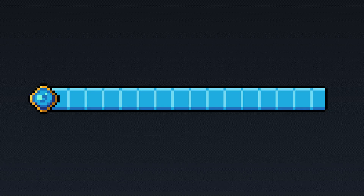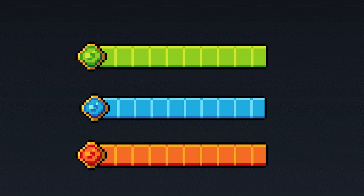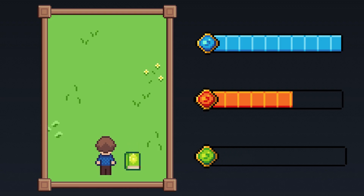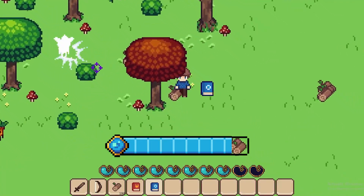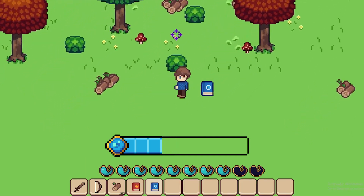To help mitigate this, we can shrink the mana bar, splitting it in three so that each element has its own separate mana. Now using a fire spell only uses up fire mana, while a nature spell only uses nature mana. This way, if you're in a forest, you can only use your fire spells a few times, encouraging you to switch to another element and use a variety of different spells, which is part of what makes magic so fun in the first place.